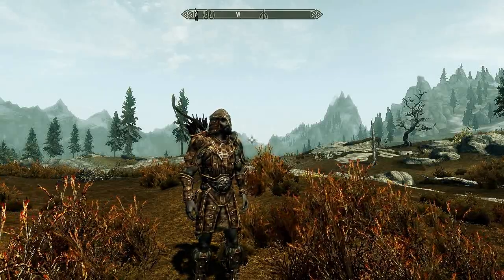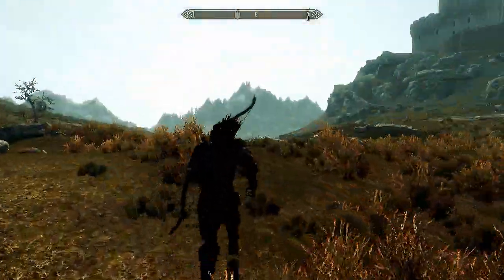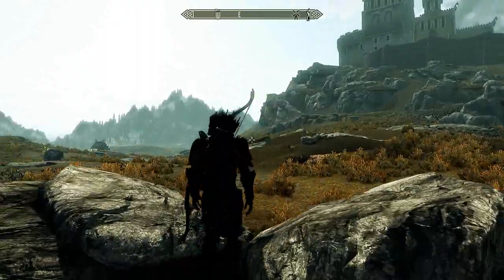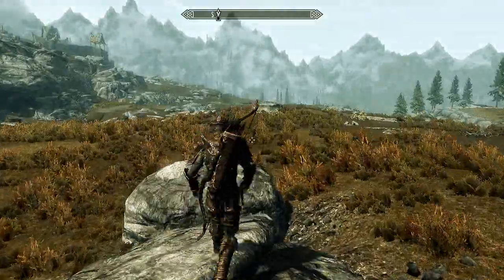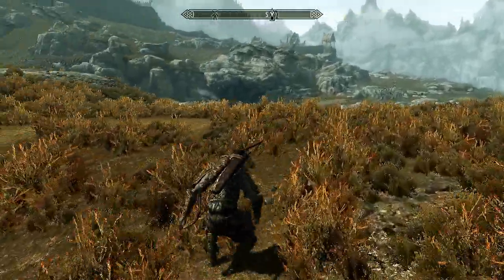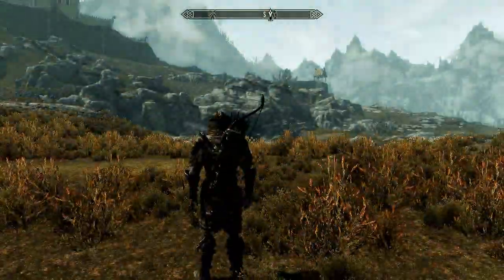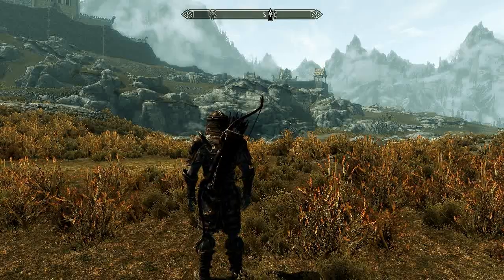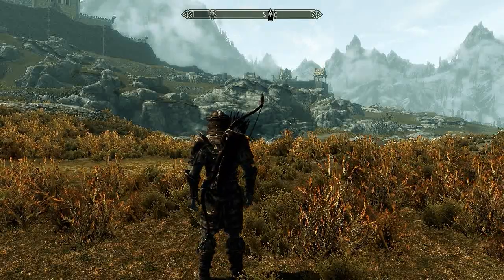Beautiful Skyrim HD Clutter and Furniture — I can't see the name but it's in the video description. That's a really good mod, actually. I should have put the credit in the video. His name is there in the link. It replaces all the clutter, like soul gems, wine especially, and furniture like boxes. Also Tree LODs with Shadows by X-Tudo.